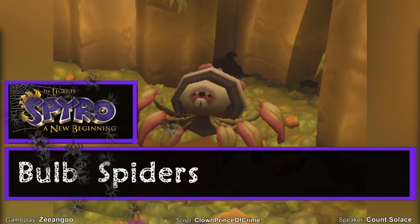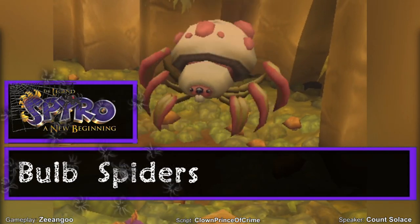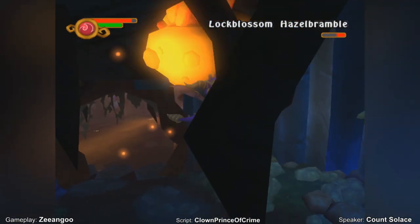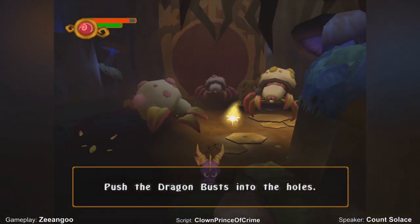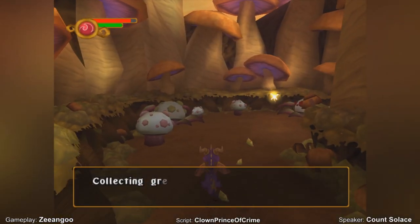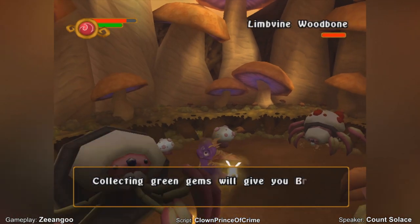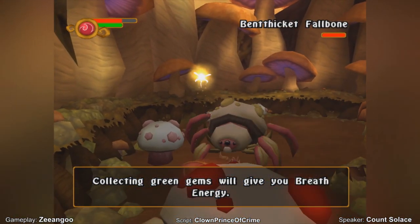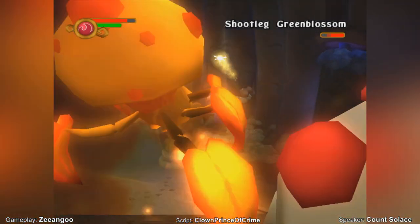Bulb Spiders — Legend of Spyro: A New Beginning. Camouflaged as a giant mushroom with leaf-like legs spreading out of the base, the bulb spider waits for prey to draw in close before launching a sneak attack. They are found in the swamp and dragon temple areas, where they jump from their hiding spots and spin attack Spyro. They're pretty large, but you are a dragon after all — you should be able to make an easy meal out of these not-quite fungi.